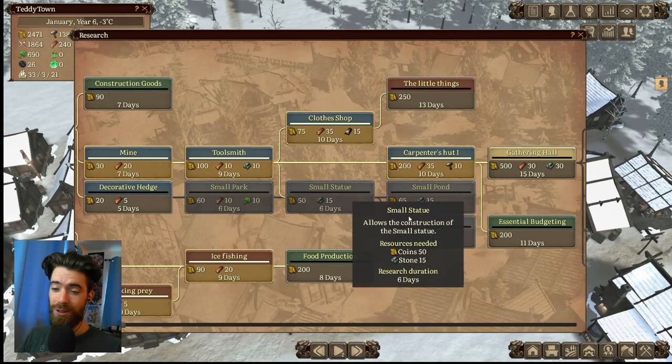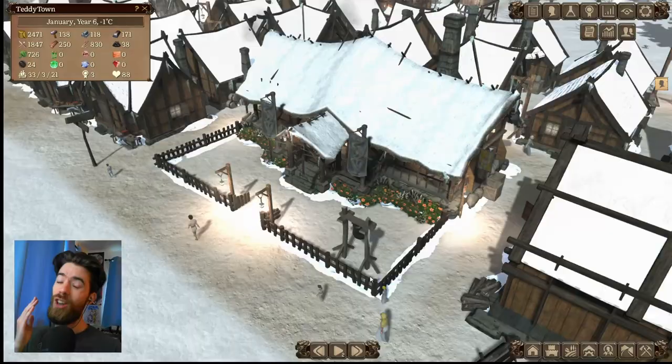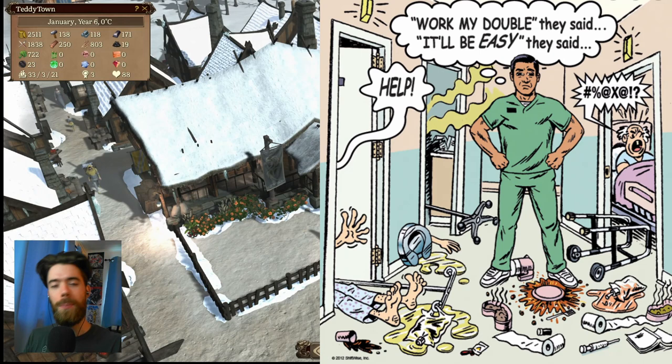So you just researched a brand new building that you want to work into your town, but you don't really have enough free workers to staff it without crashing your entire economy. No one at the townhouse seems particularly excited about picking up double shifts, and you get voted down on instituting child labor.